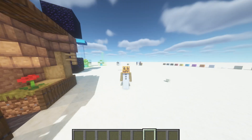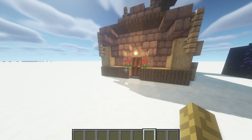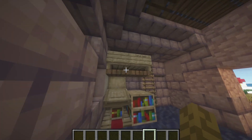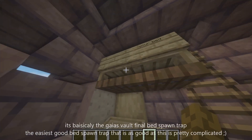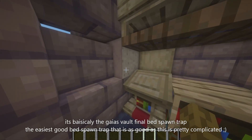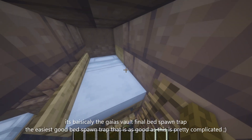It's like the one they use in Gaia's Vault, but better — well, actually it's the same thing, just much simpler. In a lot of other videos, like the Gaia's Vault ones, they're very complicated. All the good bedspawn traps are super complicated, but this one is kind of like the Gaia's Vault one, which is super simple.